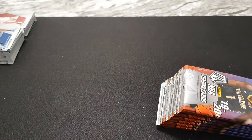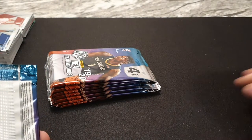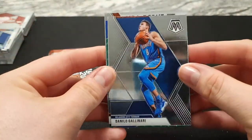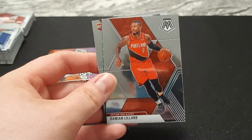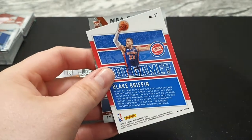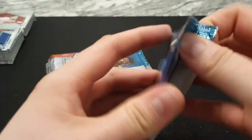Okay, another empty box. Right, straight into ripping. I've got a feeling I'm going to have a stinker here. First up is Gallinari, and then Damian Lillard, a got game of Blake Griffin - Prism, that's nice. And then an NBA debut with Ty Jerome. Packed him last week I think.